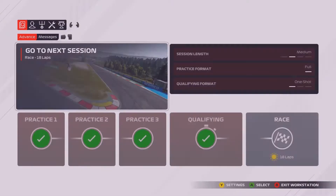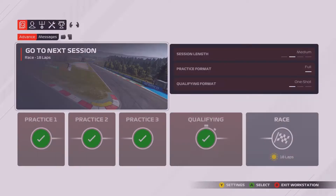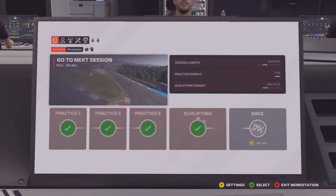As usual we skip ahead of qualifying because I like to keep where I start a secret until the race begins. We're now 4 points behind Stroll, we've got work to do in this one. We've got to be able to close behind in qualifying. But without further ado, we're going to jump right into the race and hopefully it'll be a really good one.